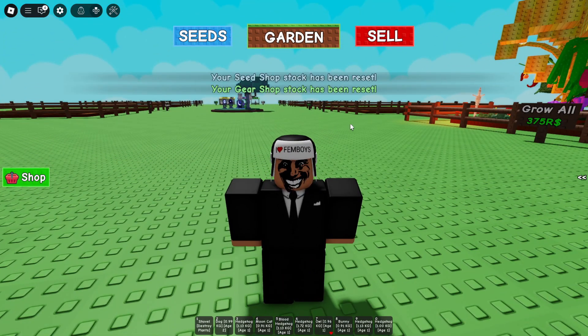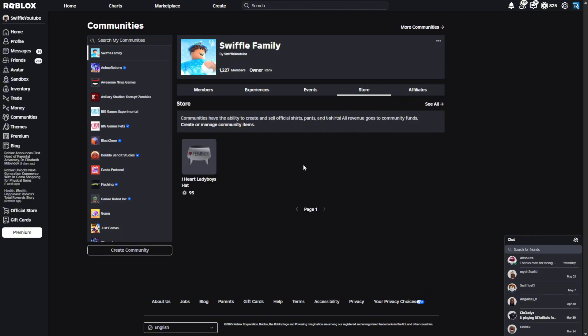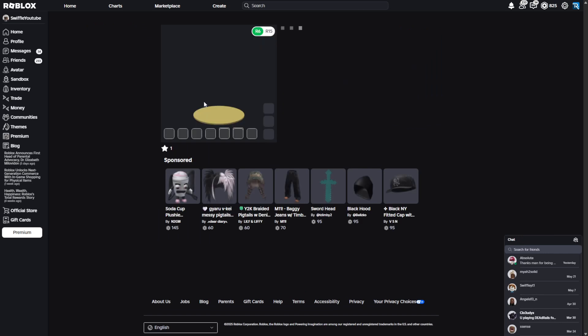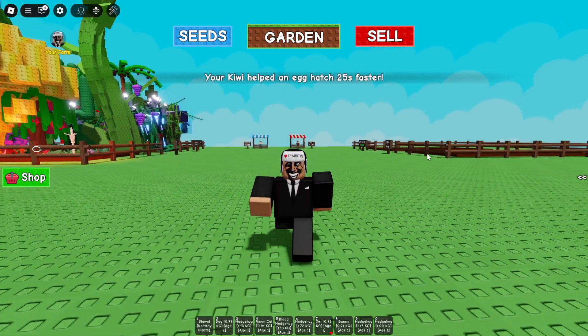Our iHeartFemboys hats have finally launched. If you guys want to get the iHeartFemboys hats, all you have to do is go over to our community, then go over to the store. As you guys can see, the hat is going to be right here. It's one of the best hats inside of the entire game, and it just really expresses yourself. But yeah, besides that, let's get into this video on how we can get this macro.